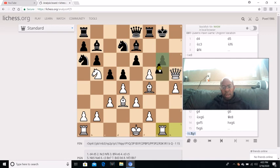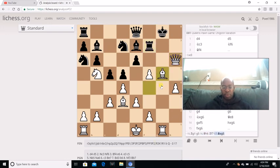He goes Knight F8, but this pretty much loses. I go Bishop F6, and he pretty much resigned after this. Because as you can see, there's really nothing he can do to stop me from mating. If he goes Knight G6, then I got Queen H8 checkmate. If he goes Rook G7, as you will see, this is also checkmate. There's really nothing he can do.